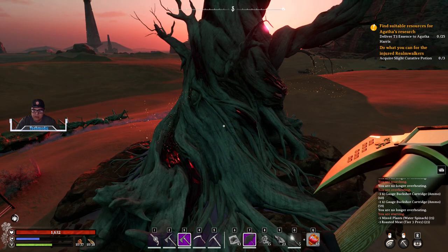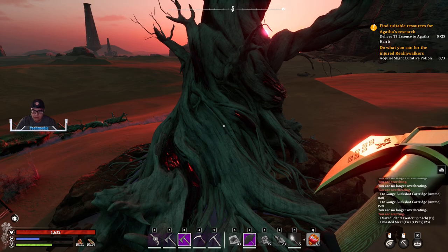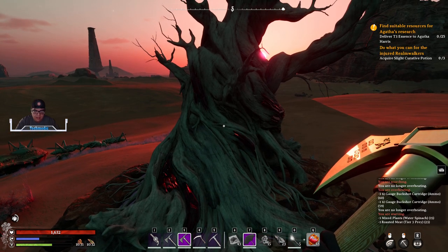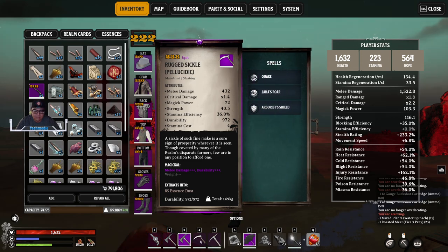There are a number of different resources out there that require the item level of the tool to be above 230, and that can also be done on multiple collection tools like the sickle itself. Here I've got a negative weight for the tool, melee damage, durability, and of course the enchantments there as well.